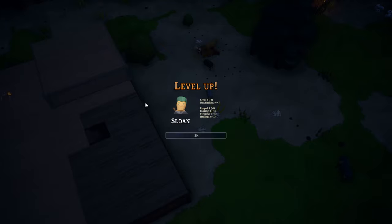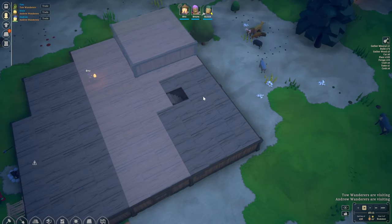Let's level up Sloan as well — we get ranged, cooking, foraging, and hauling upgrades, which is very great indeed.